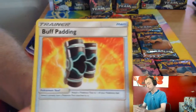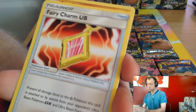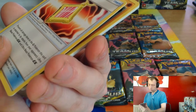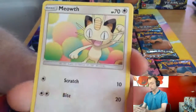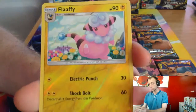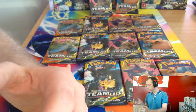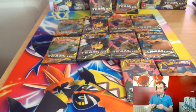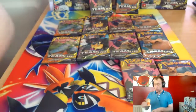Dark Energy, Buff Padding, Kibuto, Fairy Charm — Ultra Beast — so that's for preventing Ultra Beasts from attacking. Larvitar, Meowth, Nidoran, Mareep, Hustle Seed, Flaaffy reverse, and Lycanroc GX! Ability: when you evolve, discard energy from your opponent's active Pokémon. That's quite scary.